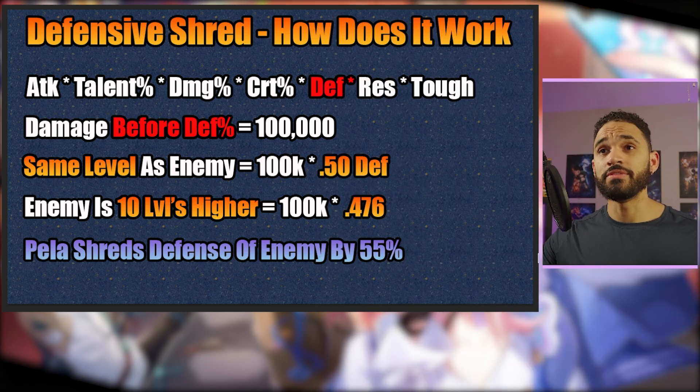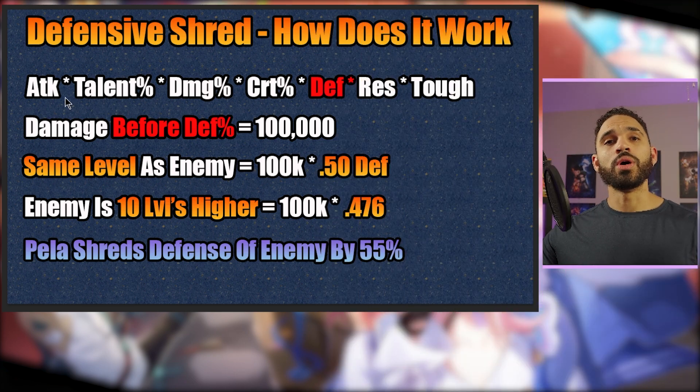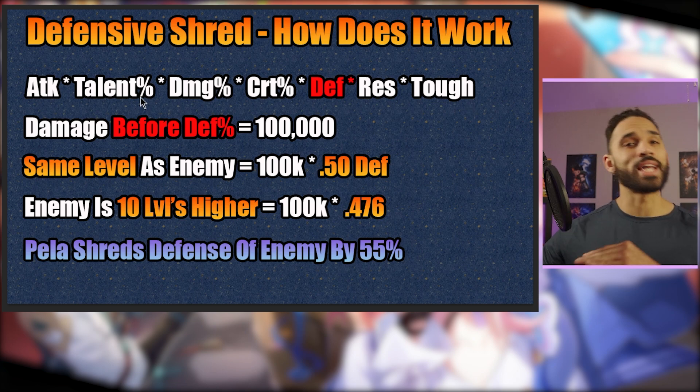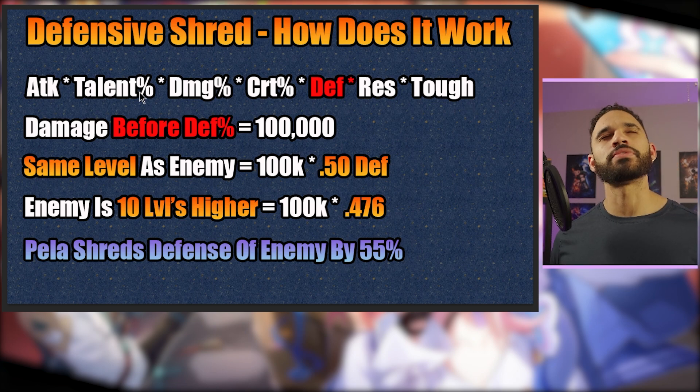So let's get into it. Defensive shred — how does it work? You have your raw attack, times your talent percent multiplier, times your damage percent additive, your crit damage, your defense or resistance, and your toughness. That is your entire equation for dealing damage, for the most part.